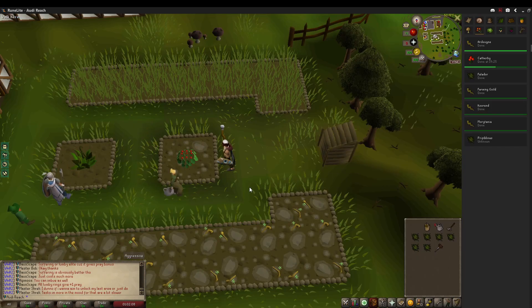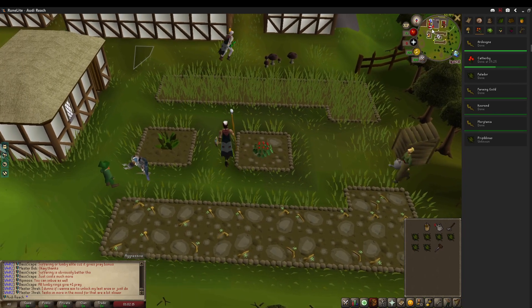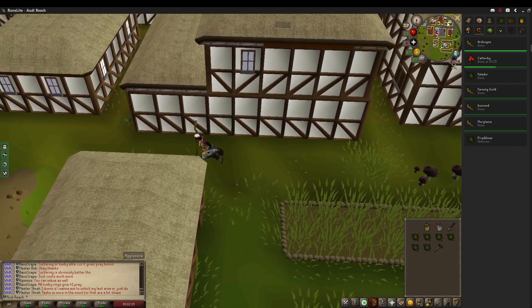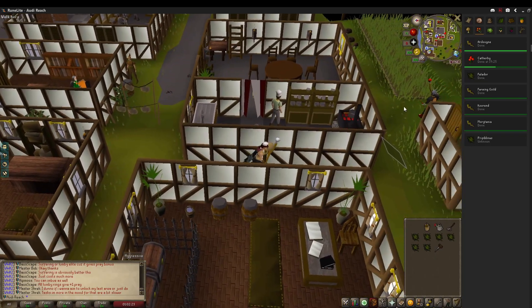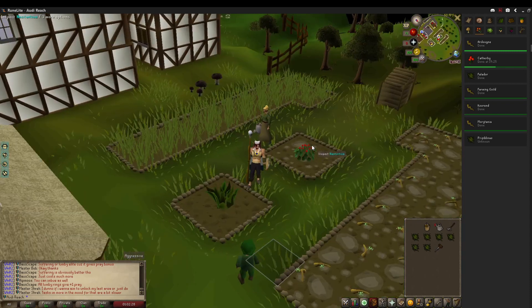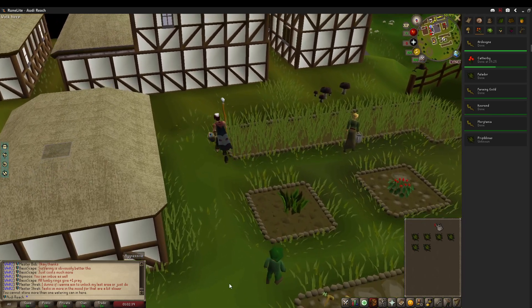I totally forgot about the watermelons needed for a couple tasks, so I've got some nasturtiums growing over here in Catherby and the watermelons are planted. Because we have a low amount of watermelon seeds we're just going to stay here at Catherby. There's a task for cooking 100 swordfish, so I'll be at the Catherby fishing spot fishing swordfish — it's gonna be a long process, but hopefully the watermelons will be done by then.